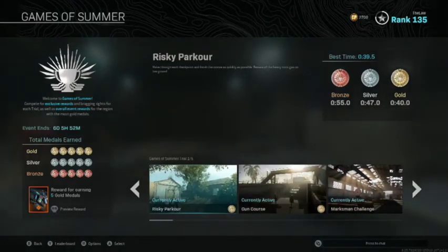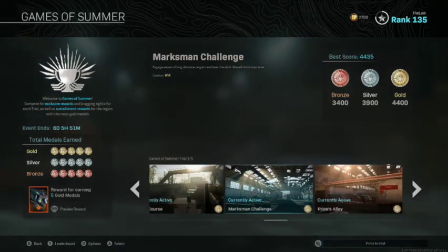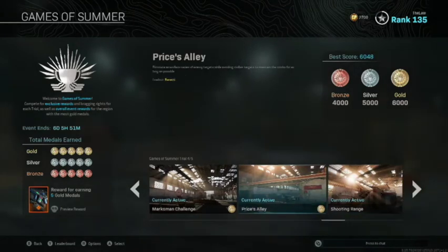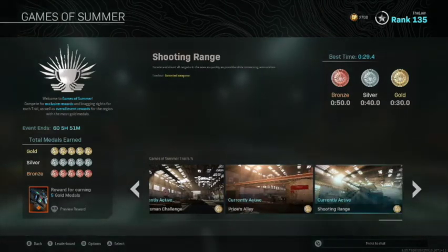The first one is a parkour course — it's kind of tricky but there are some spots and things you can do to make it easier. Then you have a gun course, a marksman challenge which is pretty easy, Price's Alley which is probably the easiest of all the challenges, and then a shooting range which with a little practice you can do in under 30 seconds to get the gold medal, no problem.